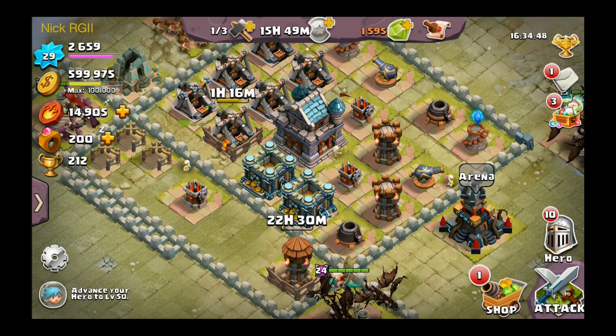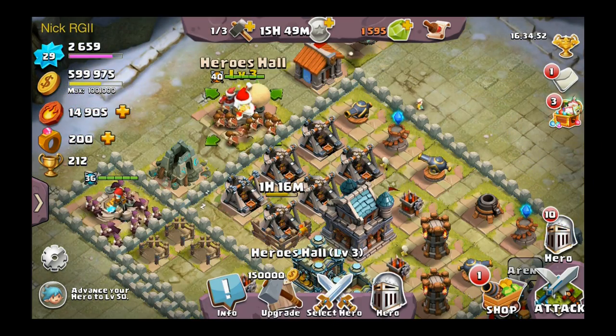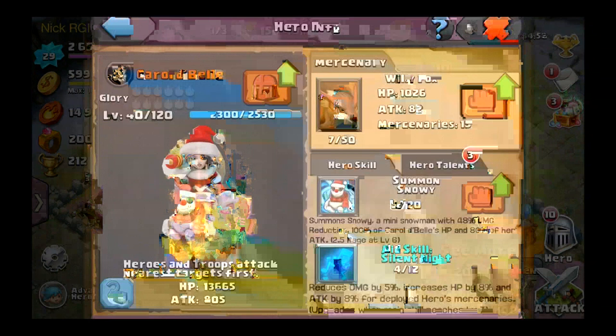Hey guys, what is up, it's Nick. We got Carol da Bella here — made the small purchase to get her and already got her up to level 40. Also got her mercenary ability up to level 7 and her active hero skill up to level 5.